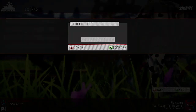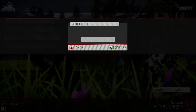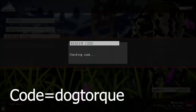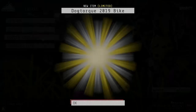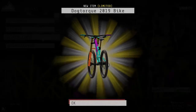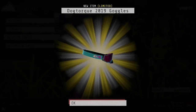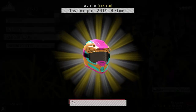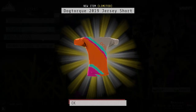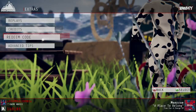All you have to do is put in D-O-G-T-O-R-Q-U-E — that's another one. I'll leave it there for a minute — bang. If I redeem it, you get a cool new bike, that's actually so sick. Then press continue and you get the goggles, a helmet, these pants, and a jersey.